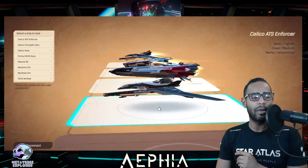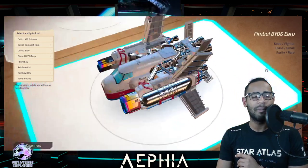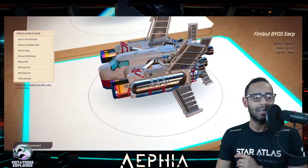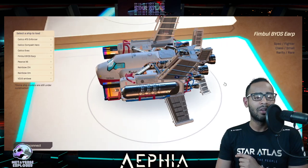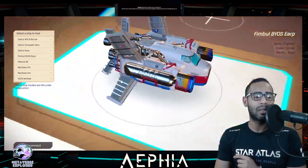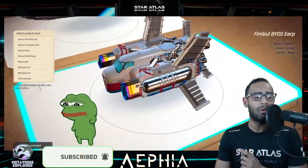Let's look at the Fimble Bios Eup, which is from the Fimble line. I didn't notice there's like some little rainbow gradient happening on the guns here. This Eup ship is actually pretty powerful — it packs a really tough punch. Going up against a Twofer, I think this would win. It is a small fighter.